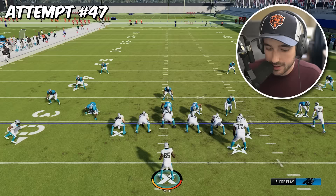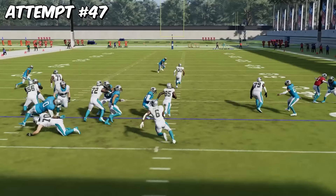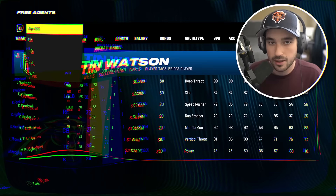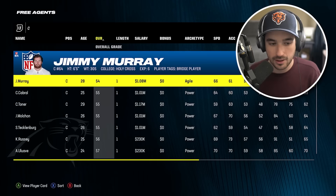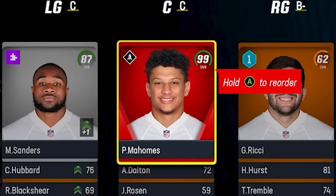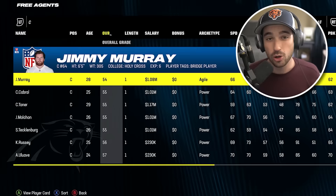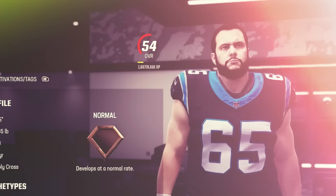Attempt number 47 — good pancake, good pancake — this is it, go Tyreek — attempt number 47, we finally got it! Oh my god. The highest player we can add is a 53 overall who will have to start in our lineup. This is terrible. There's no one available on the NFL rosters — the top 100 free agents, the lowest is a 72. The only positions available were quarterback and tight end, which we've already got covered. So we're going to go with a 54 overall center, Jimmy Murray, who of course is going to have to start on our team.